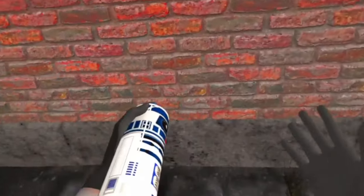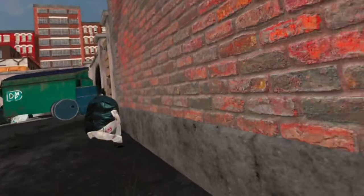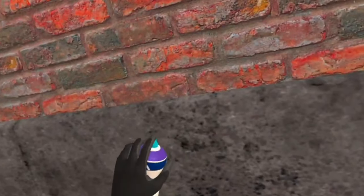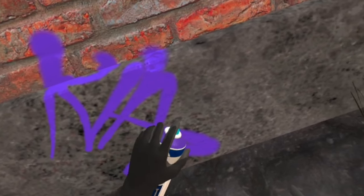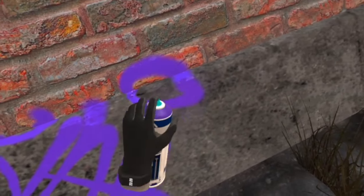Another helpful tip is how to crouch in the game. This is the inverse of teleportation: for lefties it's A, and for righties it's X. This is helpful because at certain points you're going to want to paint lower on the wall. Instead of bending down, you can press the button and your player will drop down or crouch so you can paint lower areas. Now that we know how to move and crouch, how do we grab objects to get higher up on the wall?